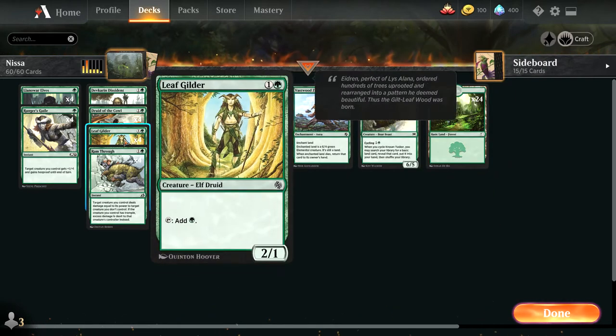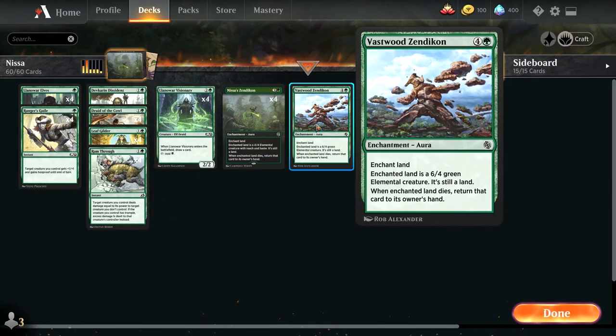Ideally, you can play two of them before turn four and then attack with a Zendikon on turn four, which is always very fun.